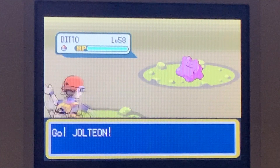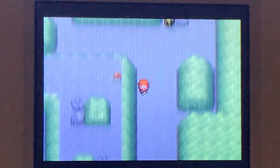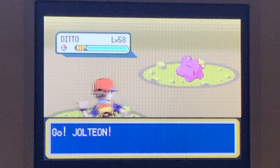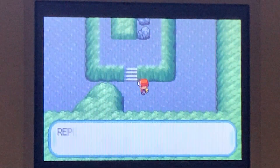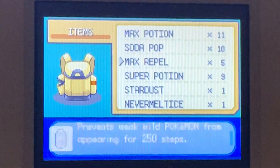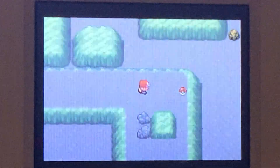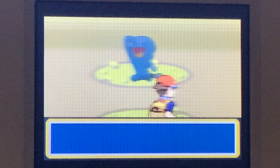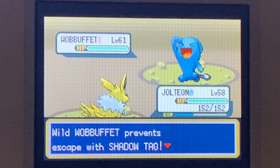And our second wild encounter. This will probably be the area where we cannot avoid a wild Pokemon. We will run into a wild Pokemon, because we are simply not high enough level to make the Repel work. My highest level Pokemon is 58, so only level 58 and below will not appear. But because the Pokemon are so high level — oh, Wobbuffet! Okay, now we cannot escape no matter what, because of Shadow Tag.